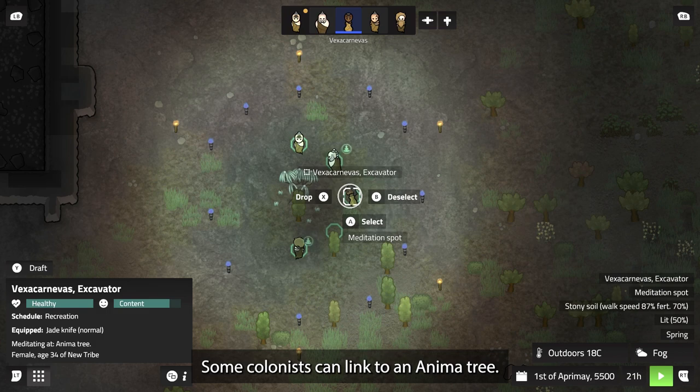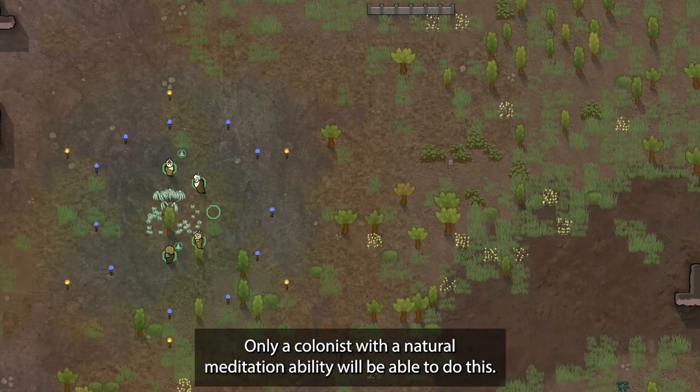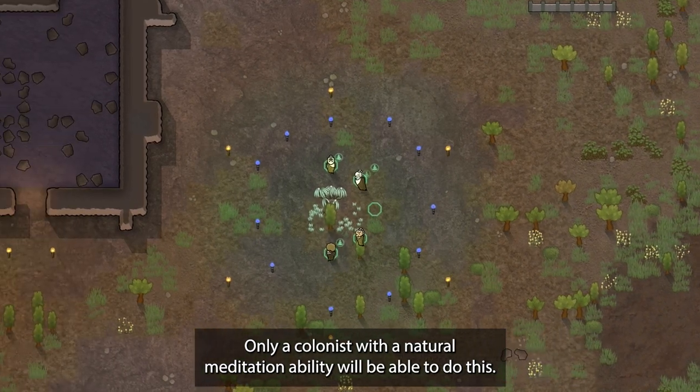Some colonists can link to an anima tree, but not every colonist can. Only a colonist with a natural meditation ability will be able to do this.